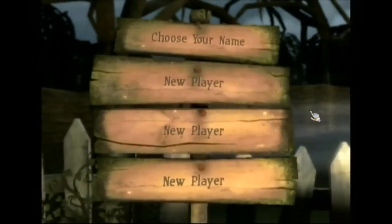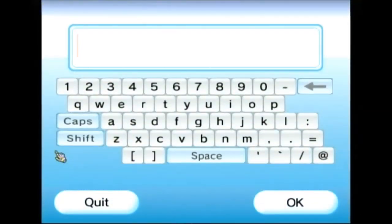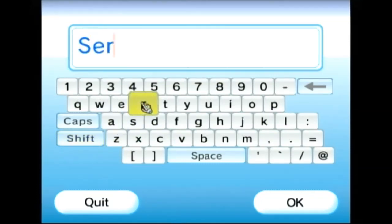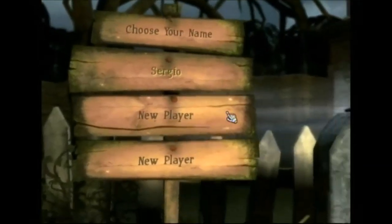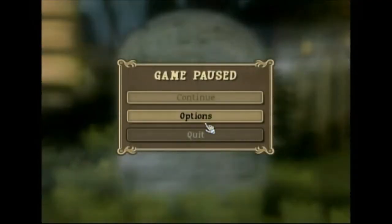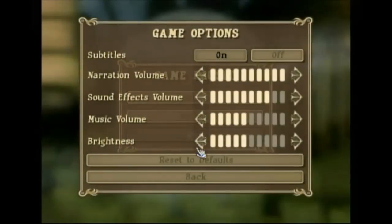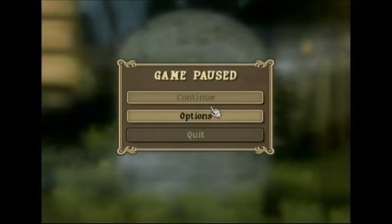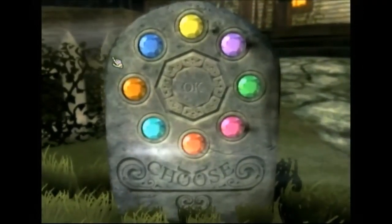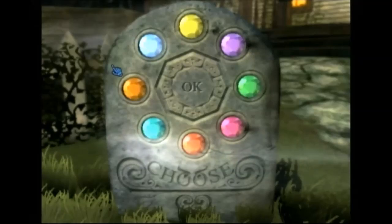To start a new game, point at New Player and press the A button. Point at a letter and press the A button to spell your name. Choose left or right-handed. Choose a color. Point at OK and press the A button to start the game.